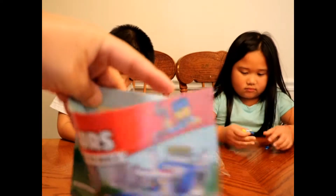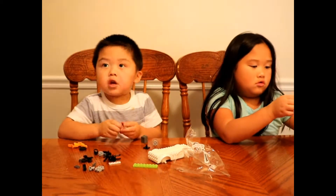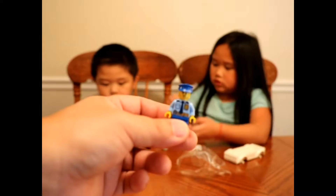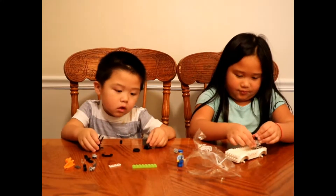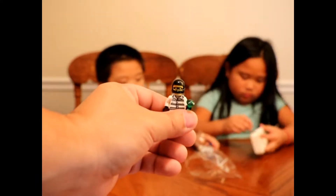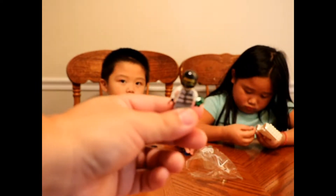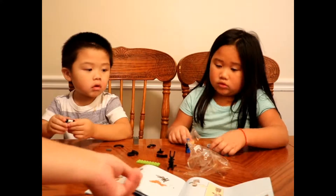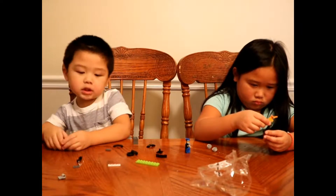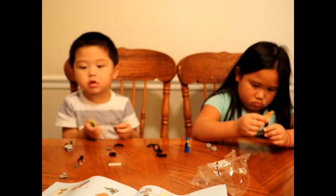First up to build, guys, is the police guy — there's a policeman for this. Mr. Policeman right there is built! So here we go, this is the bad guy right here. You see he's got that green gem that he just stole — yeah, because he stole it from the mommy and daddy. That's where he got that green emerald.